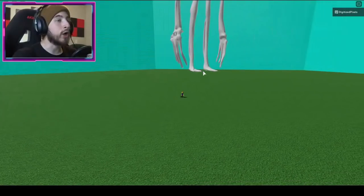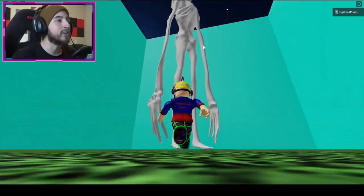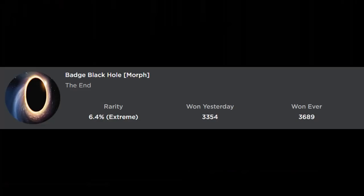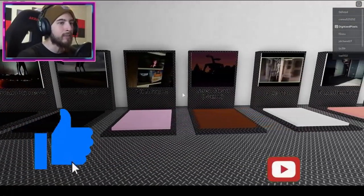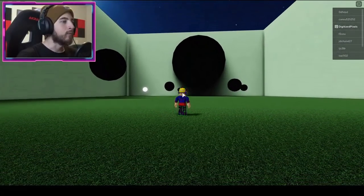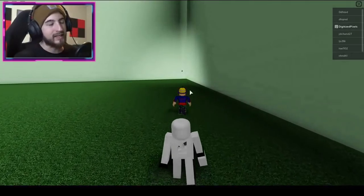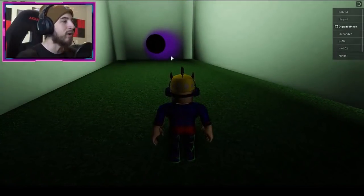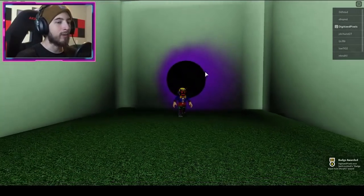The next badge is called Badge Black Hole Morph. Go to the Hole Man map, between Forgotten Baby and Siren Head. Walk inside and go to the right — just keep running. Bump into the little black dot on the wall. You'll see a very happy-looking thing — go into it and you get the Black Hole badge.